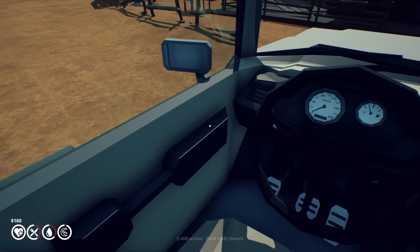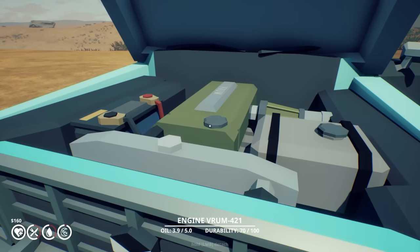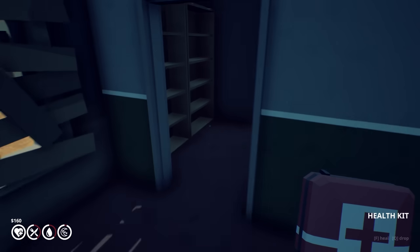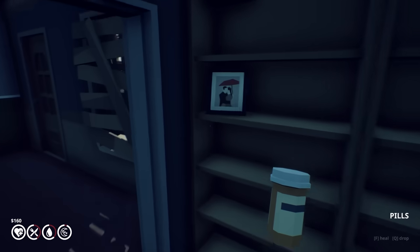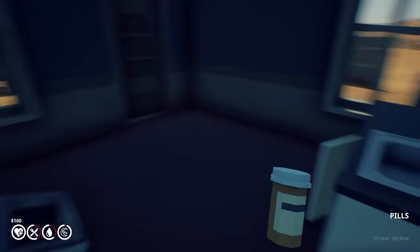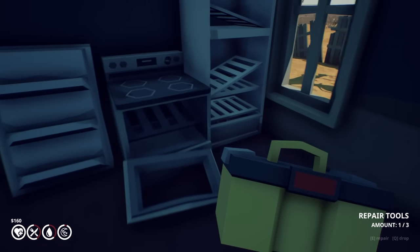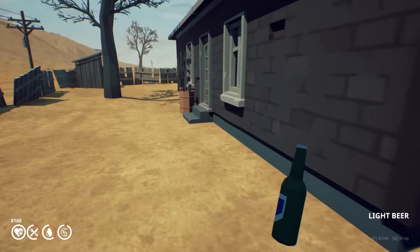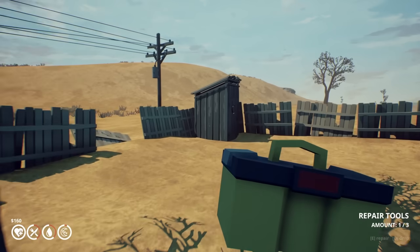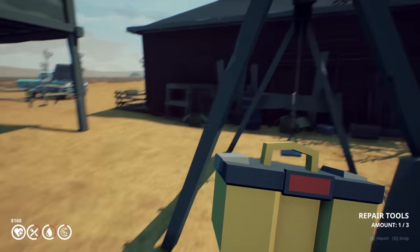Durability's definitely gone down a little bit, but for the most part it's pretty good. Whatever I could pick up — I gotta keep in mind I can sell stuff too. Pills, more pills — I know I could sell those, they'll probably be worth quite a bit of money. Oh, that's a repair tool — I thought it was a battery. This is definitely stuff we can use. There's light beer — pretty sure that's probably valuable in the apocalypse. I gotta check that house. Maybe some surprises like The Long Drive — there's gold in them hills. Everything else looking pretty empty.